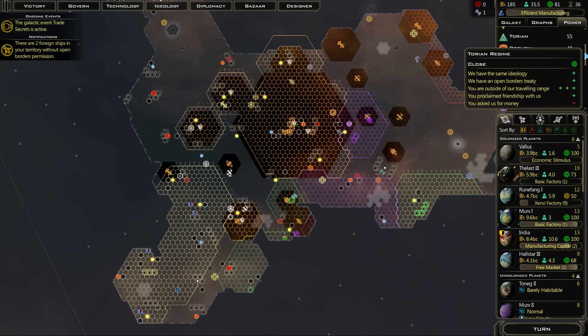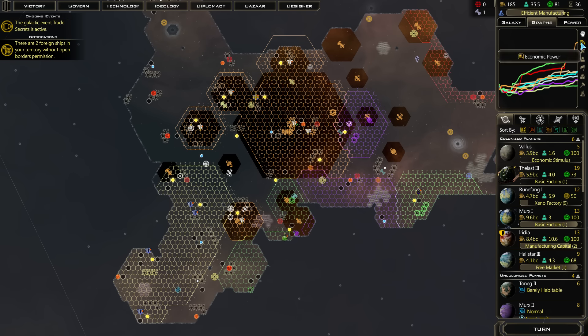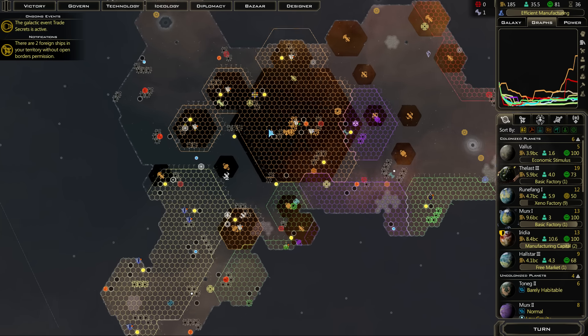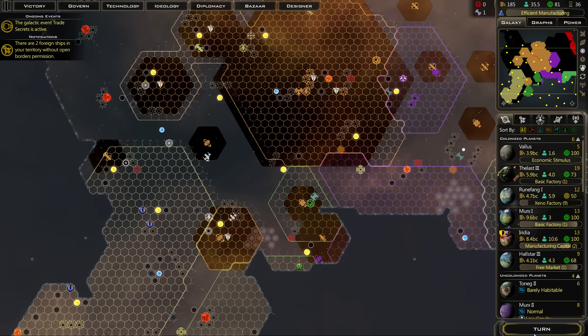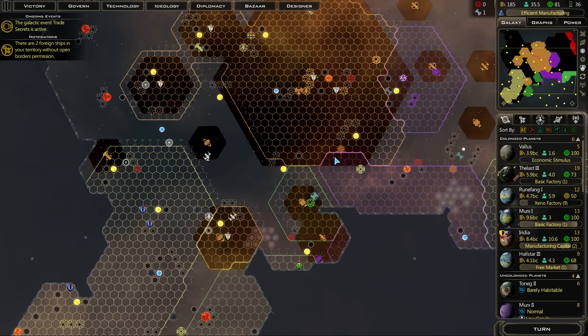It'd be nice if this thing could only show the ones that you are able to trade with. But anyway, graphs - I wanted to see economic power. That is me! Yay! Our economic power looks good. Population seems to be fine. These numbers all seem fine - I guess you gotta just memorize the colors. And I was gonna cycle through my planets.